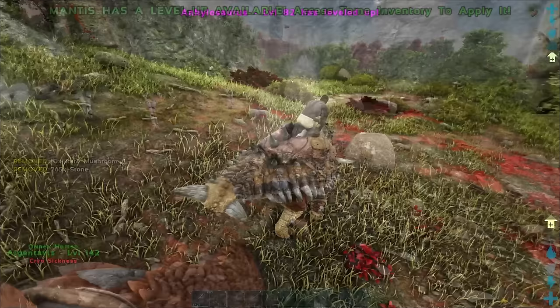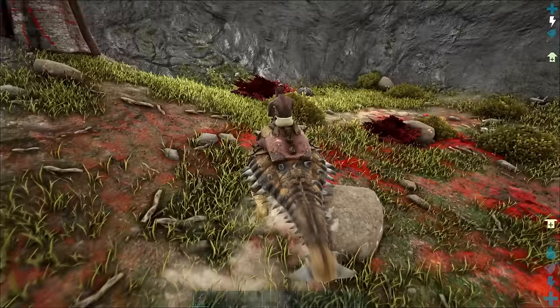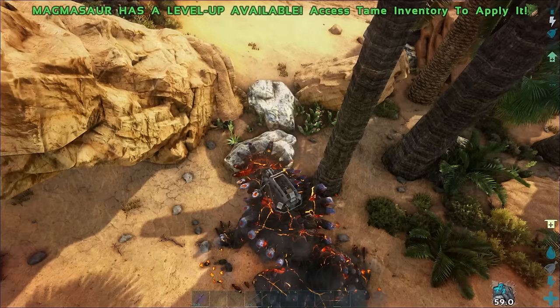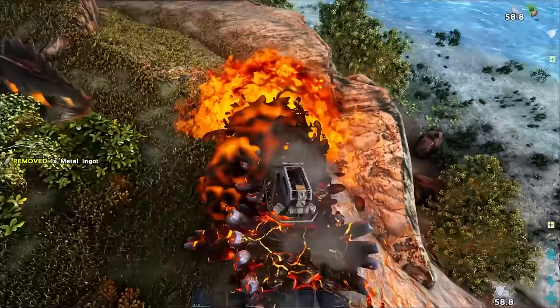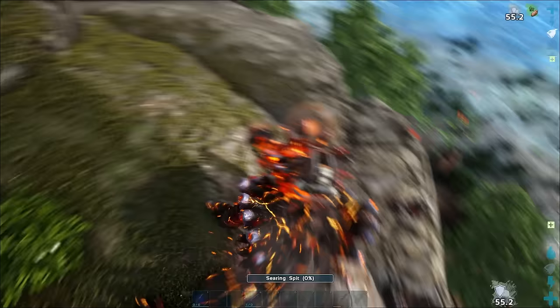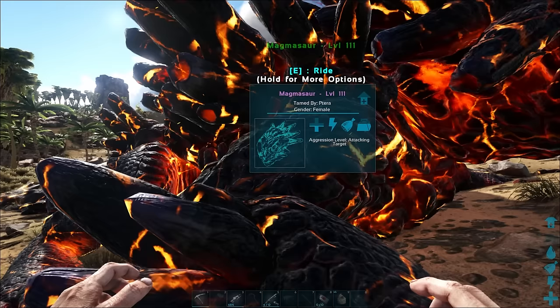Next up on the list is metal. I don't know what this video would be without a quick talk about metal. I've been talking a lot about the Ankylosaurus whenever metal gets brought up, but the Magmasaur is actually better at collecting metal than an Ankylosaurus — only slightly, but they're freaking Magmasaurs. It's a walking apocalypse that's got loads of super cool attacks to keep you safe. While they're fantastic defenders, attackers, and gatherers, they'll also cook food and smelt metal for you.